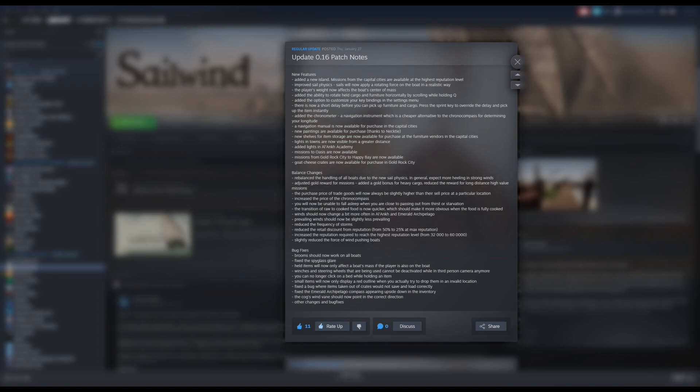On the economy front, various gold rewards for missions have been adjusted. The purchase price for trade goods will now always be slightly higher than their sale price at a particular location — gone are the days of gaming the system by using your discount to buy expensive cargo and selling it right back for a profit. They've also reduced the retail discount from reputation from 50% to 25% at max reputation.